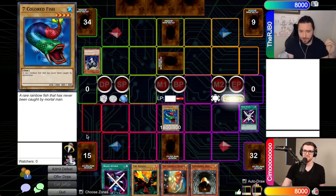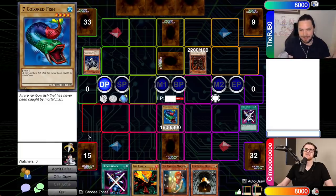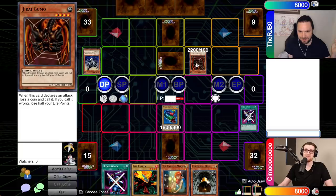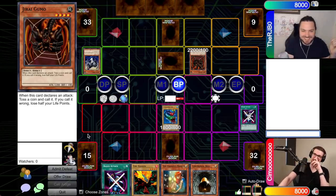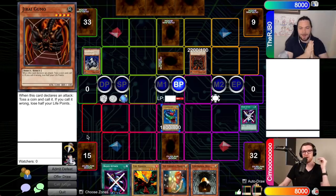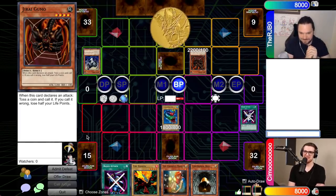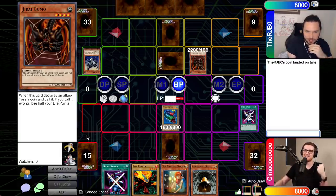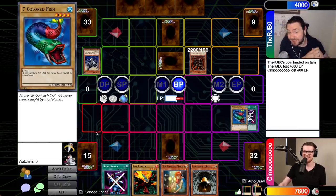Alex draws and notes it could be literally anything — but one thing it's not is the Jirai Gumo he has in hand. Robert is shocked. Alex goes to battle phase, flips the coin for Jirai Gumo's effect, and Robert calls heads. Alex wins the coin flip — minus 4,000 life points for Robert! Robert now has an empty field still though, and it's Alex's go. Alex draws and considers leading with Fire Kraken. Robert uses Block Attack on the Jirai Gumo again, hits over it, and destroys it. Robert doesn't push further with the 1,600 Fire Kraken, commenting that the exchanges are looking poor for Alex in terms of life points, but the card advantage hasn't been terrible.